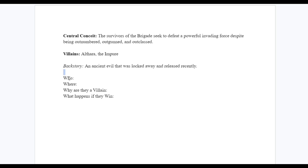These four questions are all you need to answer in a villain's backstory: Who is the villain? Where is the villain? Why are they a villain? And what happens if they win? You could go on for ten pages about a villain, but that's not necessary. The most important thing is to write down things you're actually going to use. Coming up with your villain's family tree, for example, isn't useful if it's not relevant to your upcoming campaign.